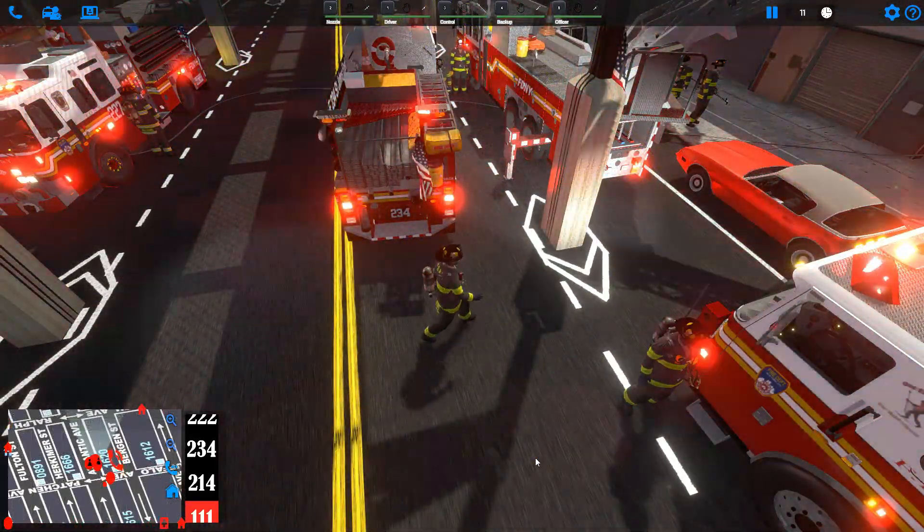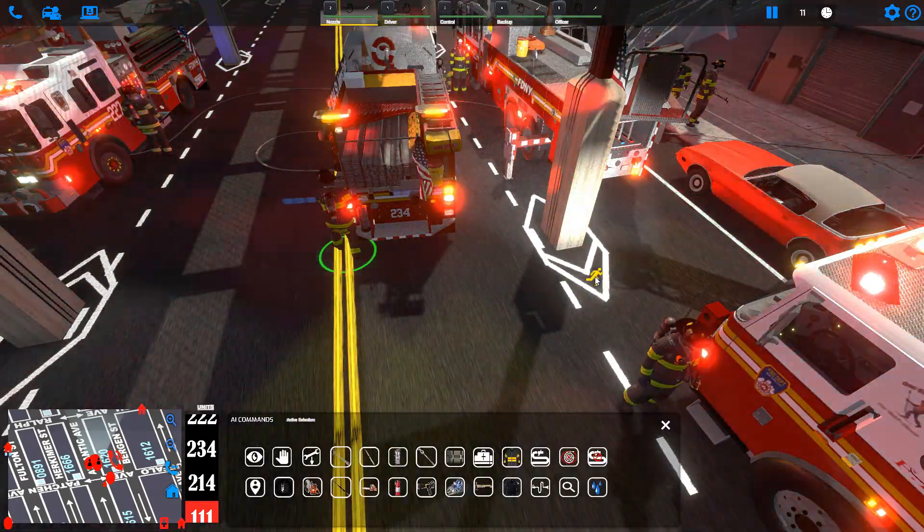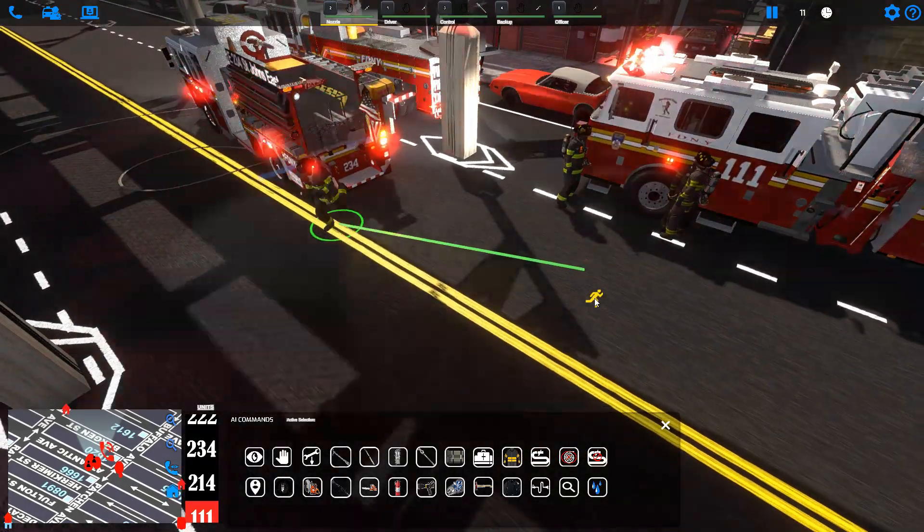We can select our nozzleman and hit grab attack line. He will stretch a length of attack line, and from here we can select him and right-click whatever fire we want him to extinguish.